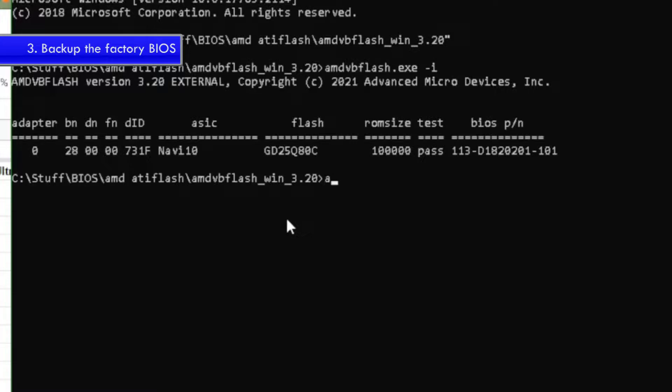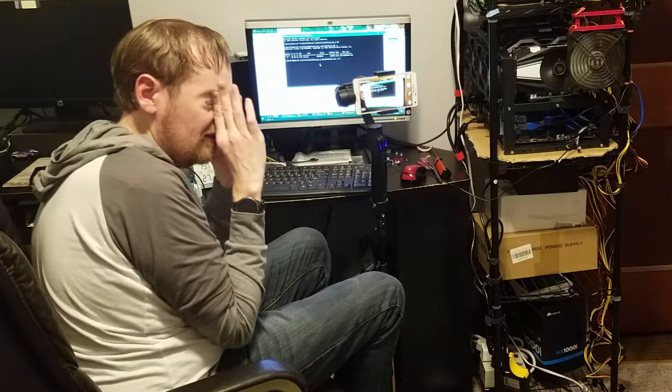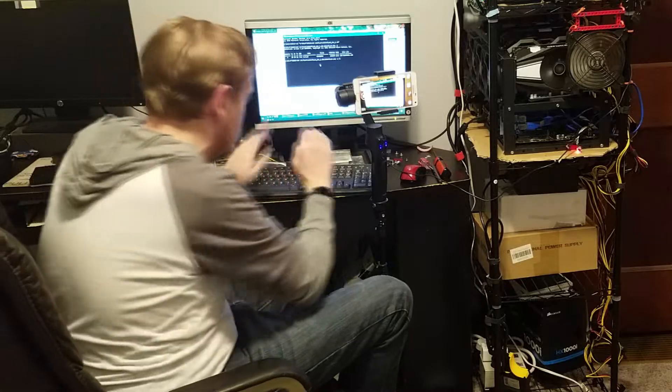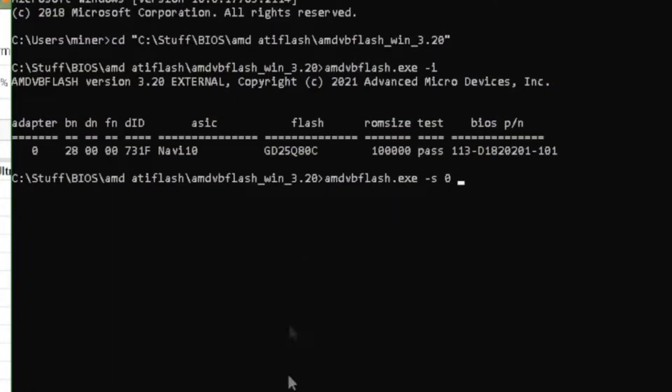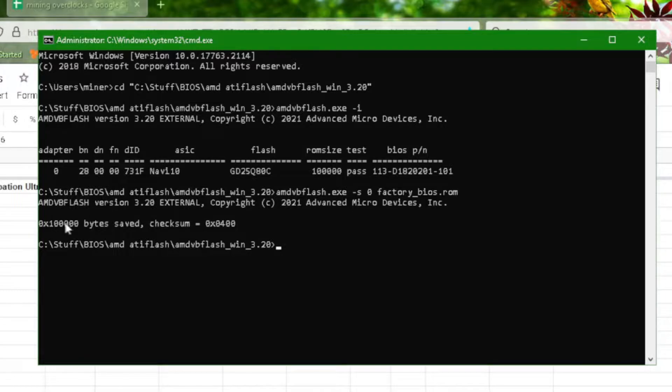The OBS recording worked for this one, so you get to see how to back up the BIOS. What we want to do is save the BIOS. Type AMD then press Tab to auto-complete, then S, then zero — because this is the zero card, the first card. Then you have to give it a full path and file name. I'm just going to put 'factorybios.rom' and press Enter, and it says it saved.